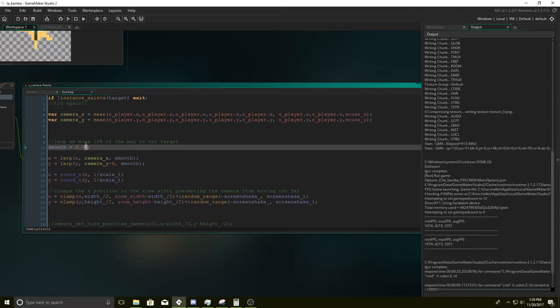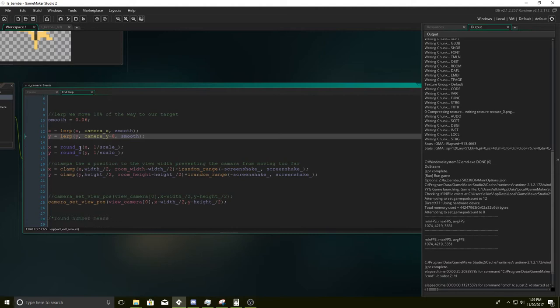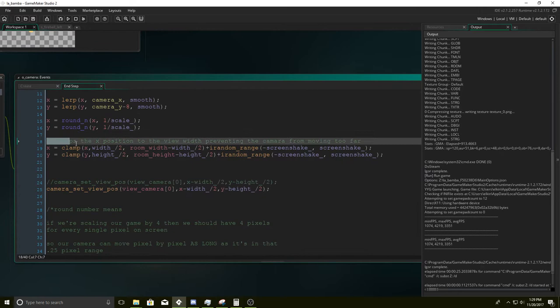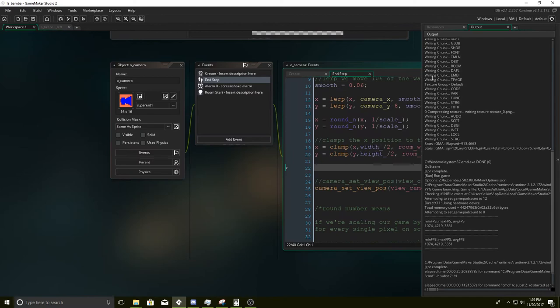This changes how smooth the camera is — I have it to a really low number. The camera prioritizes the player rather than the cursor — it's not following the cursor the entire way, it kind of sticks to the player. The player is more prioritized than the mouse cursor, and it gives you this nice camera effect. That's what the screen shake is responsible for. Let's go back to the dragon.